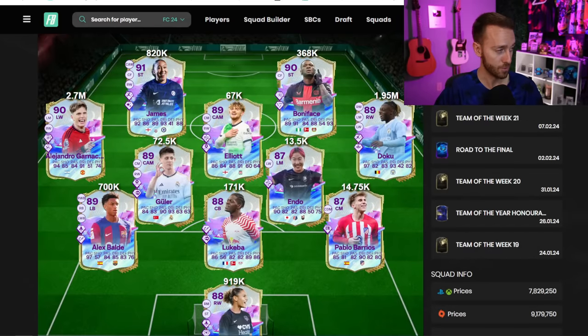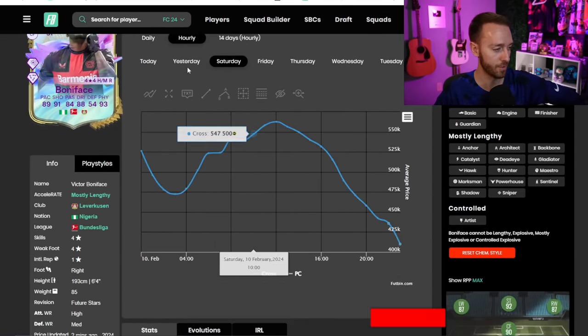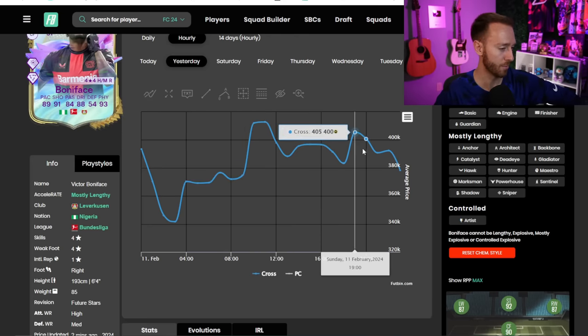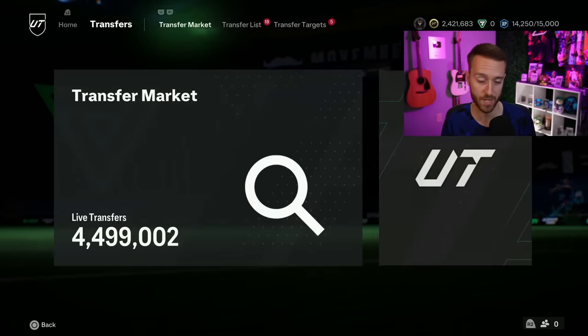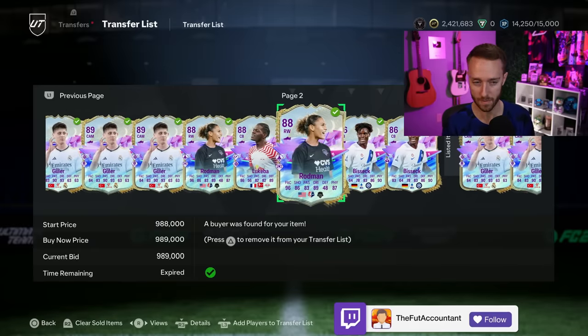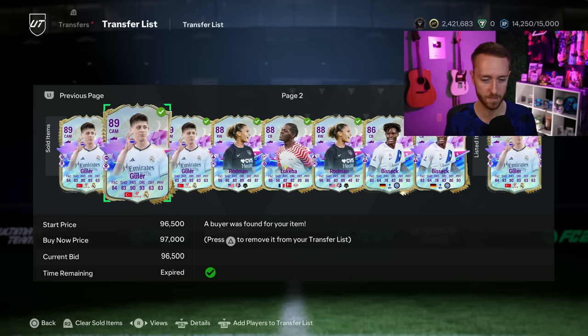Now a look at the rest of the Future Stars cards - a bit of a price check. Some of them may have hit their lowest during Saturday's and Sunday's panic. Bona Face went all the way down to 330,000 coins - I picked up two, ended up selling for 390, he's back down to 373. Rodman had a crazy fluctuation - I bought one last night for 810-820 and sold it literally 30 minutes later for 989, a huge flip. Incredible profits.